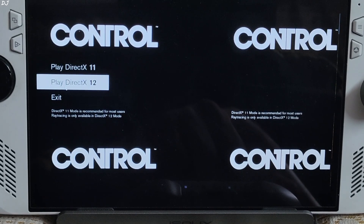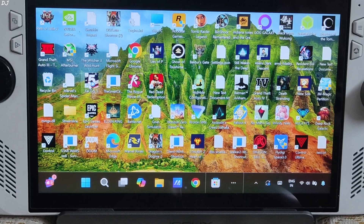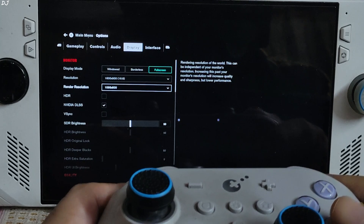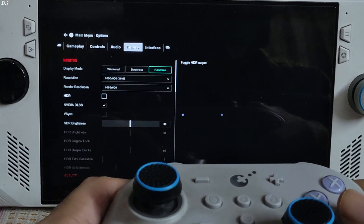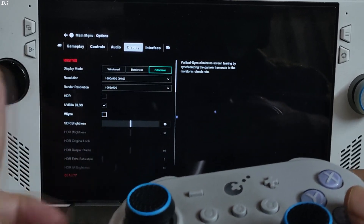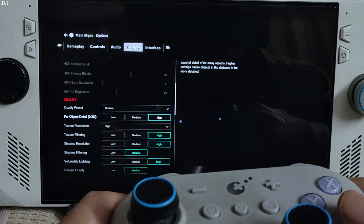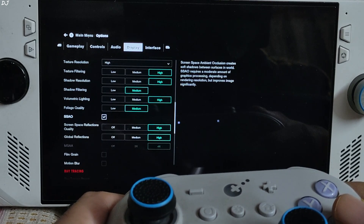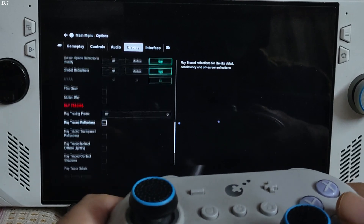The game launcher will pop up — just select the DirectX 12 version, as OptiScaler frame generation won't work with the DirectX 11 version. In the in-game settings: display mode full screen, resolution 900p, render resolution dropped to 1066x600 pixels, HDR disabled, DLSS on — this means the mod is working — VSync off, everything set to High, SSAO enabled. Film Grain and Motion Blur should be disabled, and Ray Tracing off.